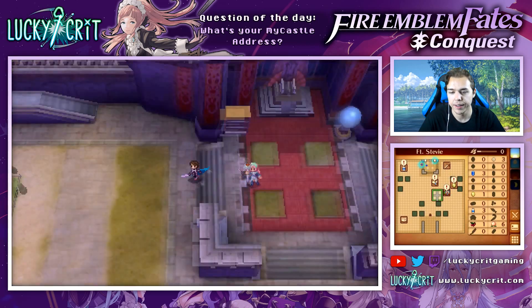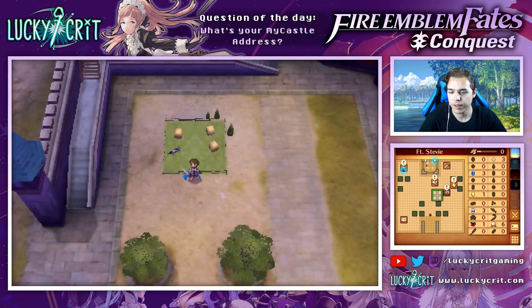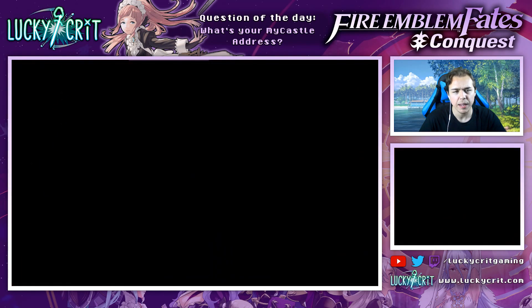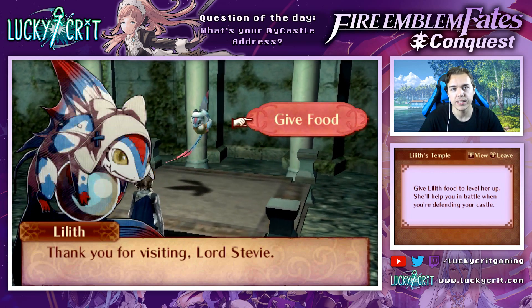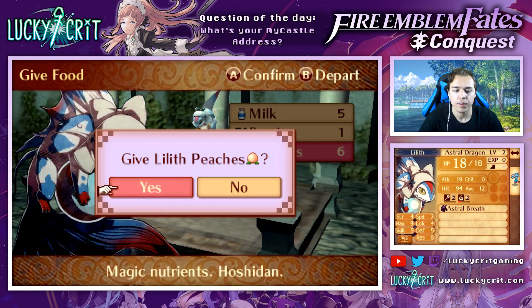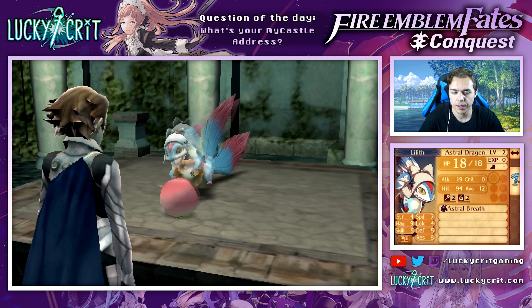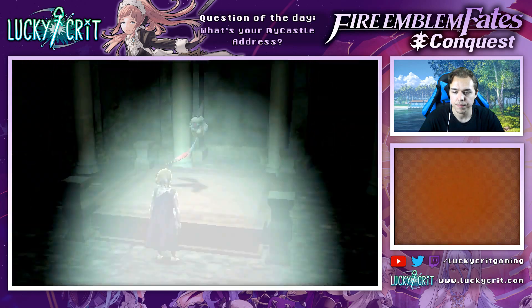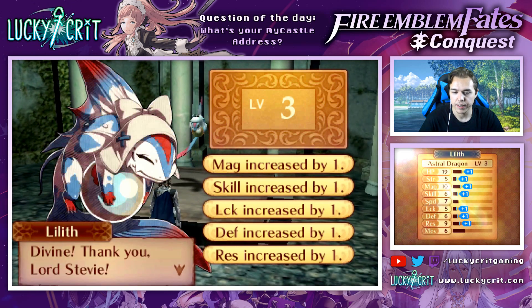Let's switch back here, collect our milk from Betsy, and we could actually give Lilith something as well. The first place that you enter after visiting someone else's castle, it does the kind of saving sound - not too sure why it does that. Let's see if you can give us a better level than last time. Yes, you can! Much better - look at that. I feel like last time you got speed anyway, which is kind of cool.